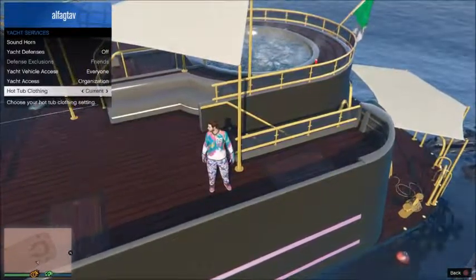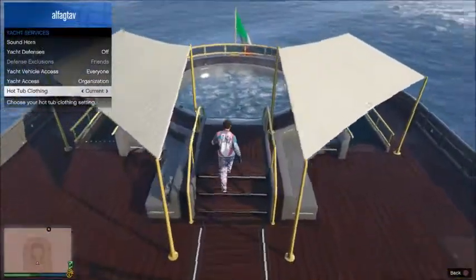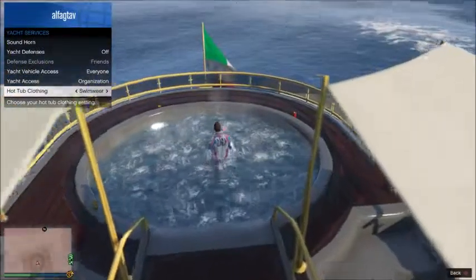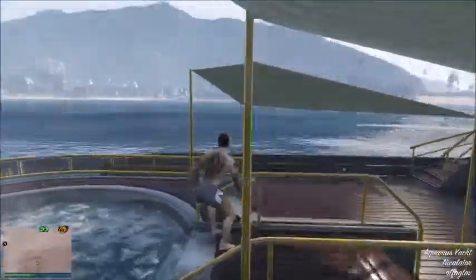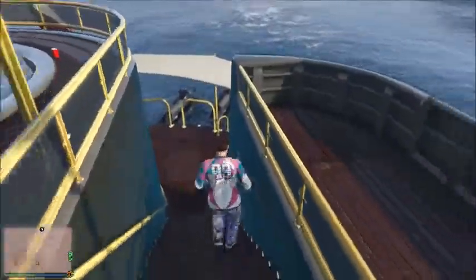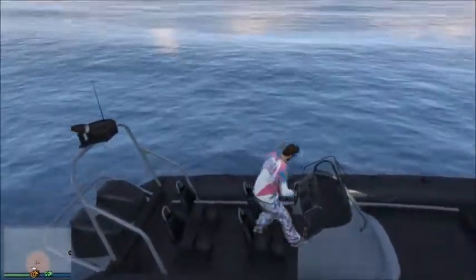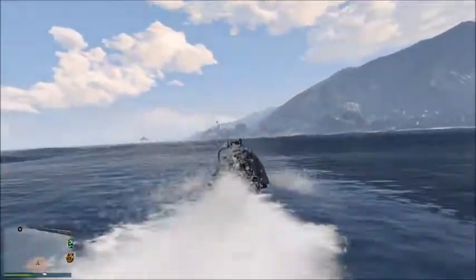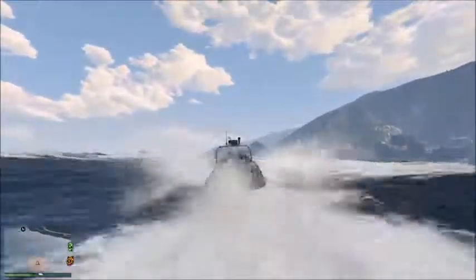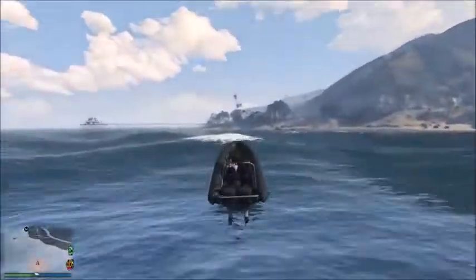Yacht access settings are the same as vehicle access. For hot tub clothing, you can set it to current outfit or swimwear — if you pick current, you walk in wearing whatever you have on; if you pick swimwear, it changes you automatically. I keep mine on swimwear since it feels more realistic. Bottom line: do not buy the yacht — it's the biggest waste of money. Like and subscribe, comment and let me know what content you want, and I'll see you guys later.